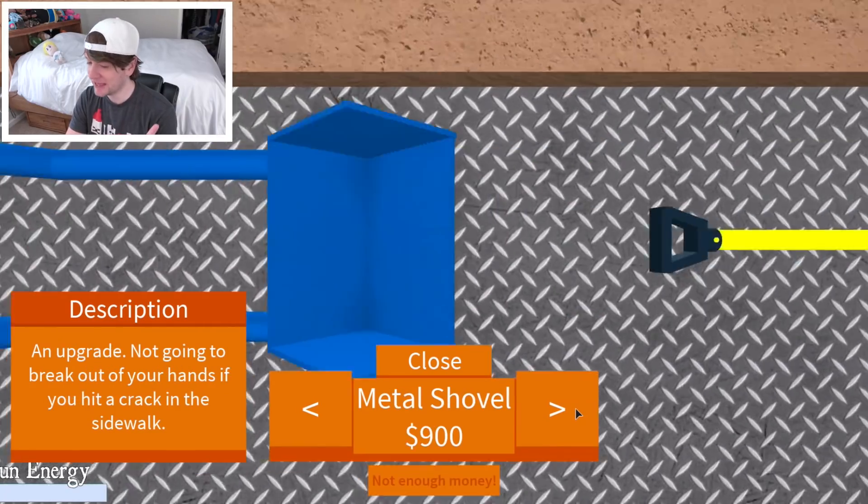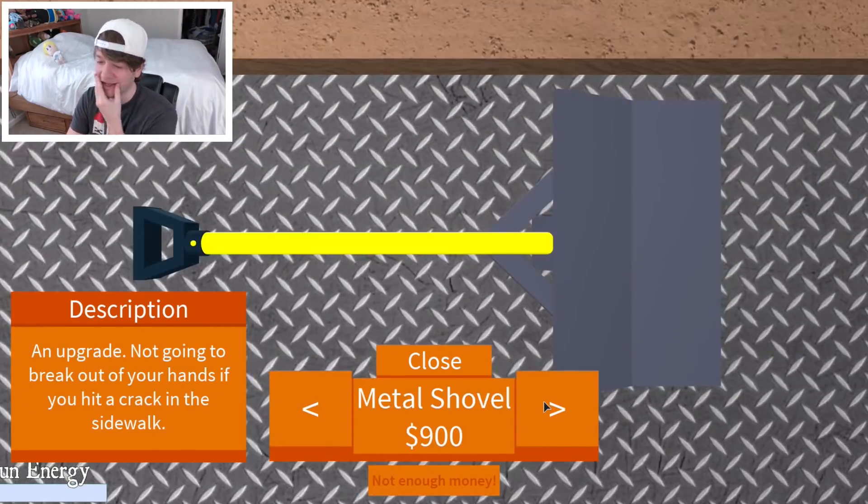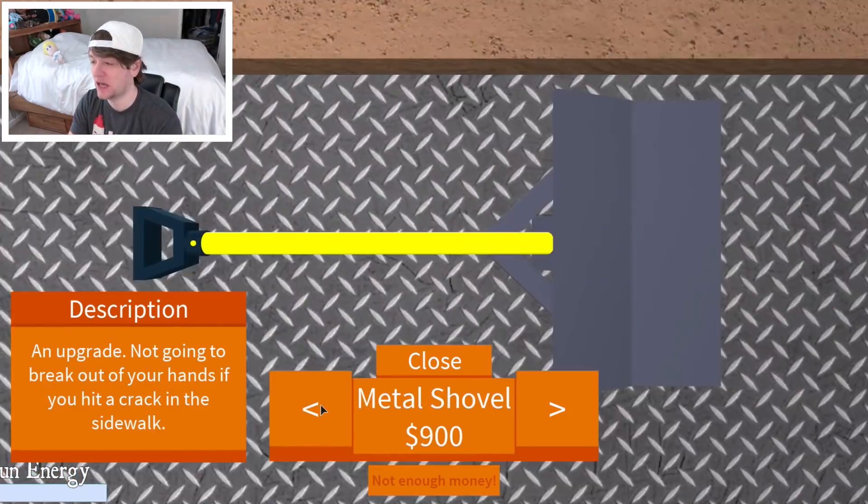Let's see — I got that one, I bought that one. Oh, it was free! A metal shovel which is 900. Oh man, there's so much — I can't afford any of this yet. I need a lot more money.